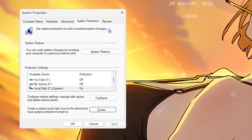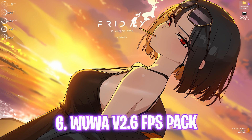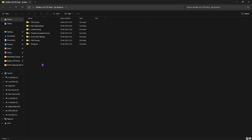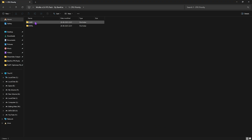Next step is the Wuthering Waves V2.6 FPS Pack — the link is in the description below. Double-click to open it and you'll find seven simple folders. Head to the first folder, CPU Priority, which contains AMD and Intel CPU priority files. If you have an Intel CPU like me, double-click and apply the Intel CPU Priority — this sets the correct DWORD values for your processor to optimize performance.